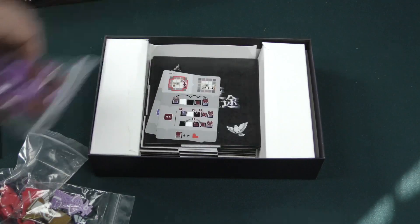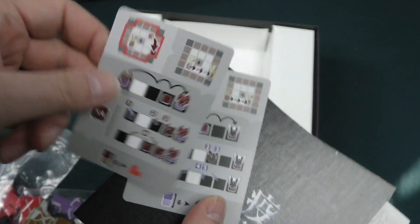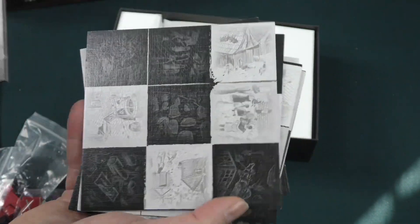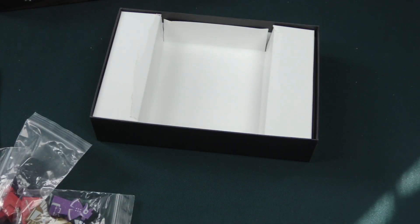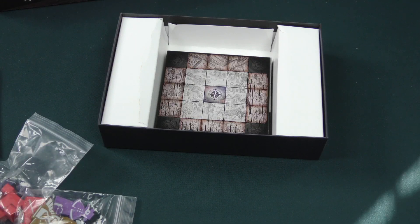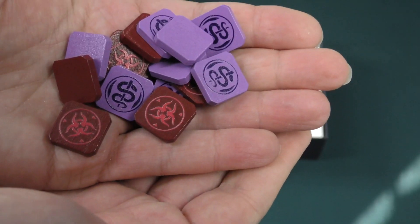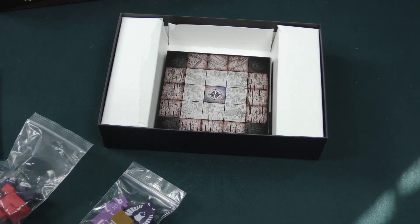Let's take a look here. We've got a couple of cards that are basically like player aid cards for the two sides. I believe this is the movement panel. And then these tiles are double-sided and they are used to form the game board — the central player area. We have some nice wooden components, screen printed on one side. You can see the two factions there, those screen printed pieces.